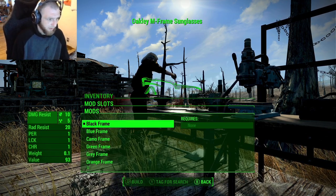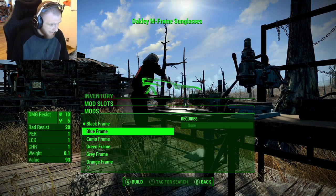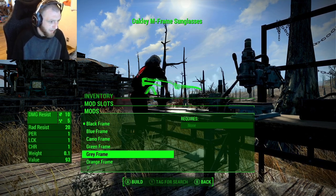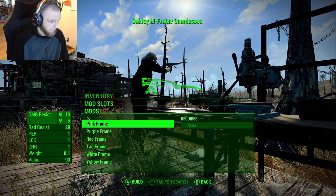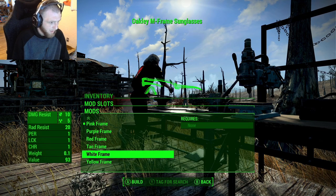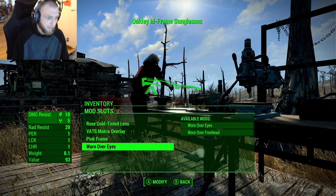You can also change the frame color. We currently have black, because it kind of goes with that gunmetal gray we had on there. But we can also do blue, camo, green frame, gray, orange, pink, purple, red, tan, white, and yellow. We'll put a pink frame on there — maybe pink with the rose gold, maybe like a gold frame — we'll take a look at it.